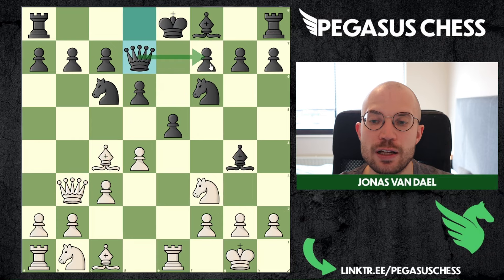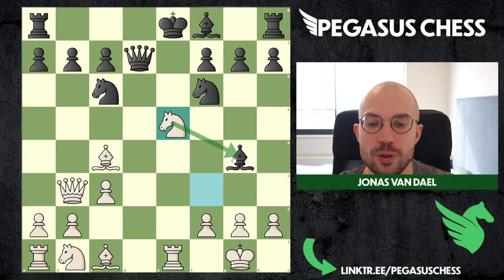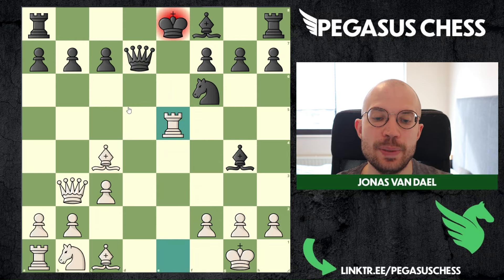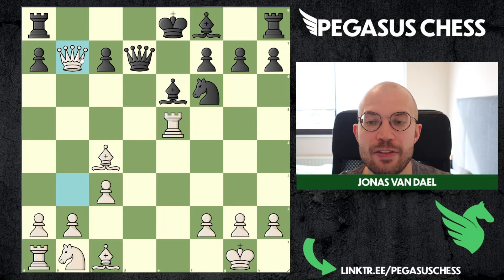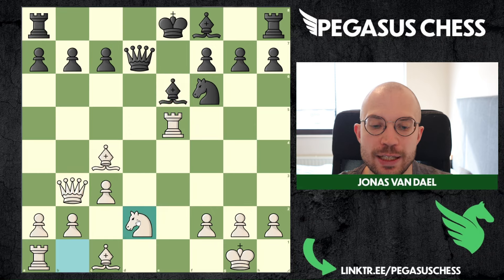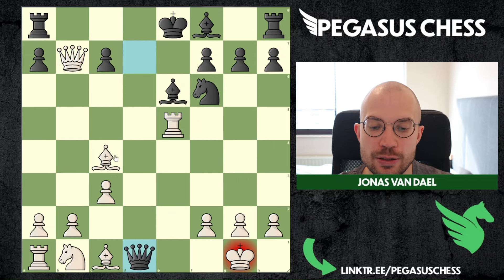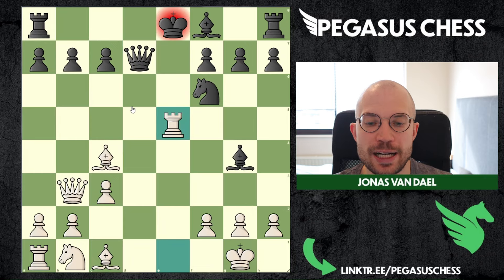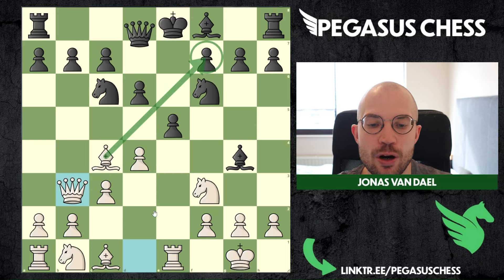If black defends with queen d7, you can take in the center. If black takes back, we take with the knight — we're attacking the bishop, attacking the knight, and attacking the queen, which is pretty annoying for black. If black takes the knight, we go in with the rook, rook gives a check, probably bishop to e6, and then the queen can capture to win the pawn and potentially the rook. All of these lines are really bad for black, with the king still stuck in the center.